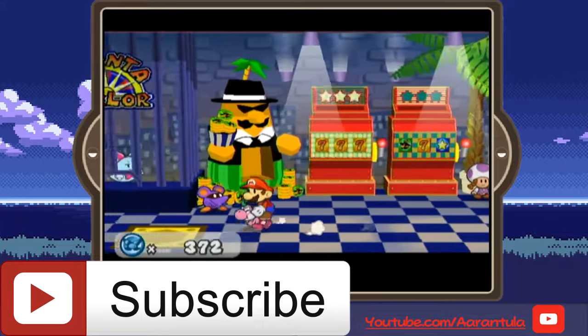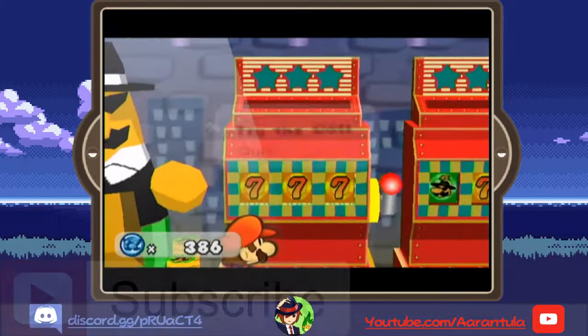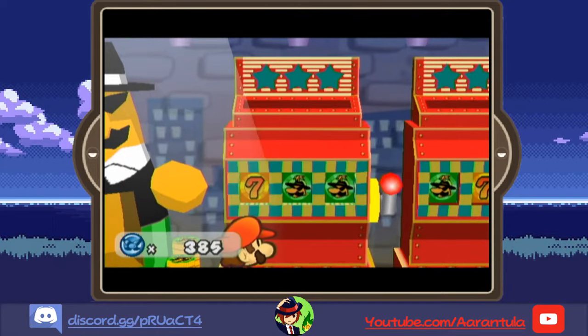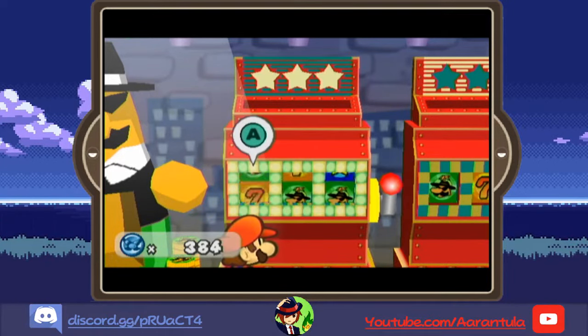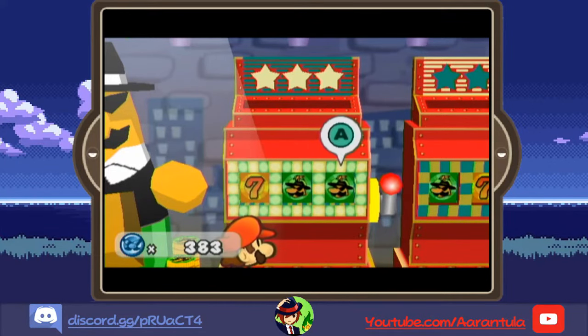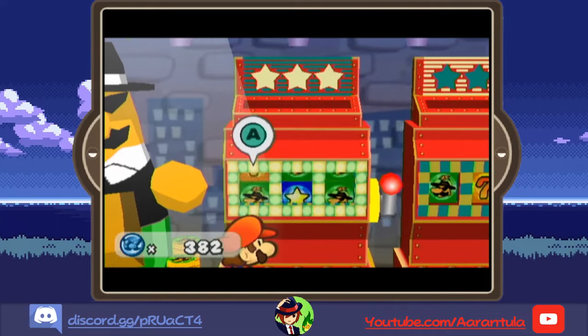The Pianta Parlor is a bit of a side thing in Paper Mario: The Thousand Year Door, and a cute little mini-game has to do with the Pianta slots. Now it's widely believed that the slots are completely random and that there is no concrete way to guarantee you hit all three sevens all the time. This is entirely untrue, and I'm here to explain why.